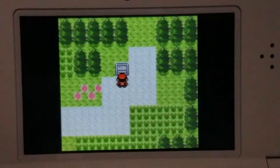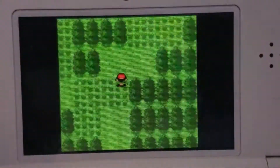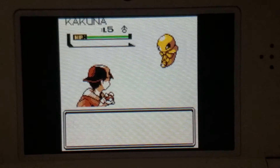So in part two of this Pokemon Silver Let's Play, we are going to head up to Mr. Pokemon's house because he got a message or package for Professor Elm that we need to deliver.